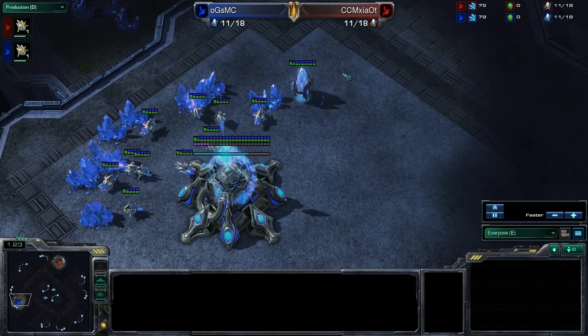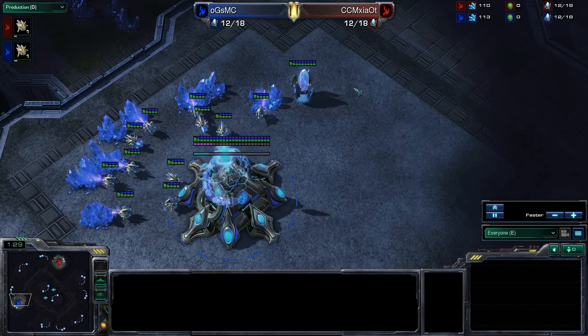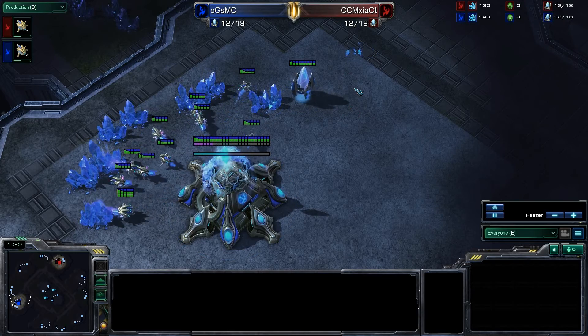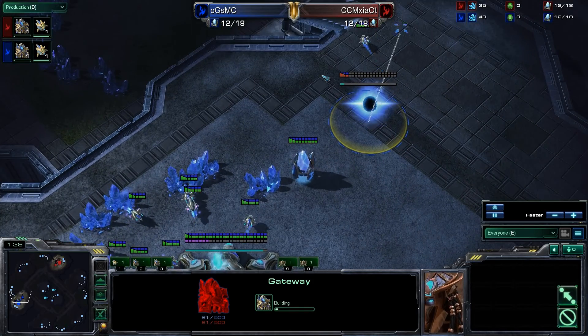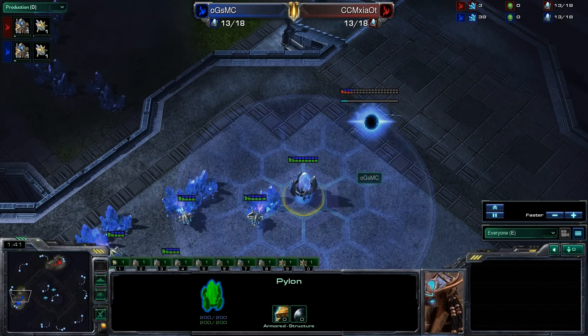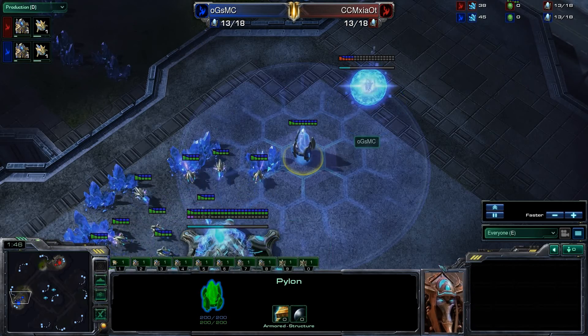Then we saw Game 1 with the 4-gate versus the 3-gate. This is on the latest patch. The latest patch increases the gateway timing by 20 seconds and also decreases the radius of pylons by 1 — it used to be 7.5 and now it's 6.5.